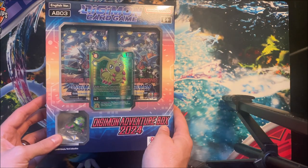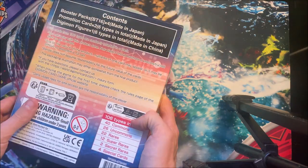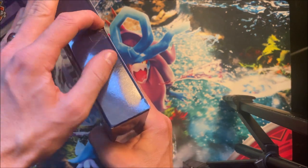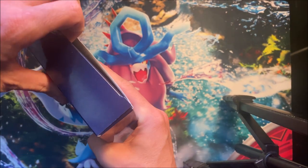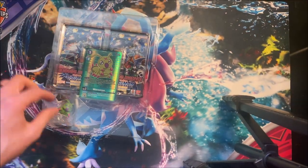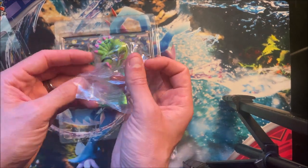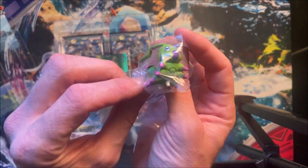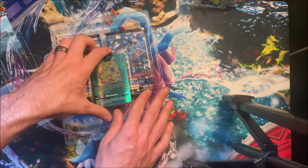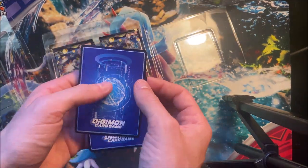Alright everybody, we got another Digimon Adventure box opening — the Beginning Observer. We've opened up a couple of these and this is the next one. This one is sealed correctly. The last one we actually pulled Magnamon X, which is super sick. This one has the little Wormamon figure, which looks really cool — a great addition to the collection. It has the Wormamon promo with the second promo being...